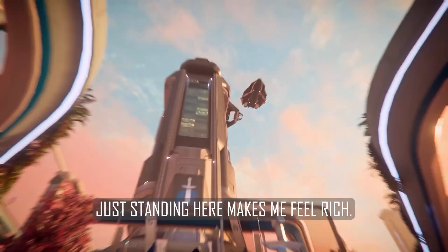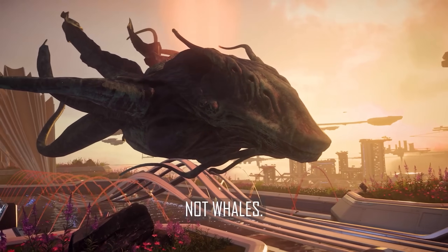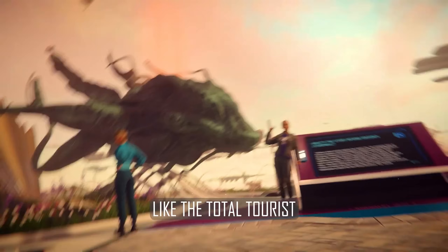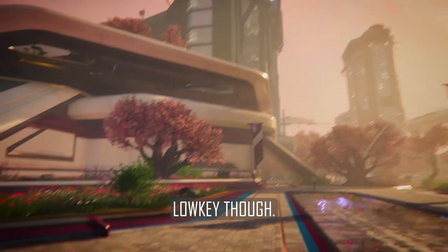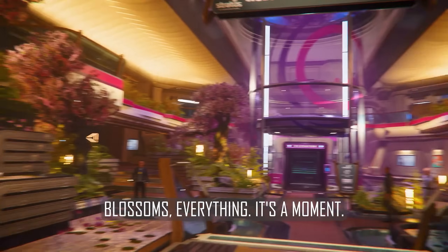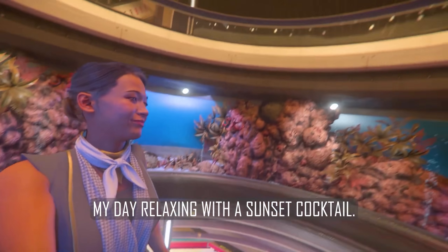Look at Crusader HQ — just standing here makes me feel rich. Apparently they're storm walls, not whales. Had to get a picture of the statue — one hundred percent tourist vibes. Like the total tourist that knocked over my Moby. Orison is beautiful — these fountains, the cherry blossoms, everything. I'm going to end my day relaxing with a sunset cocktail.